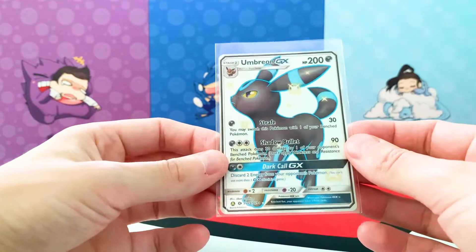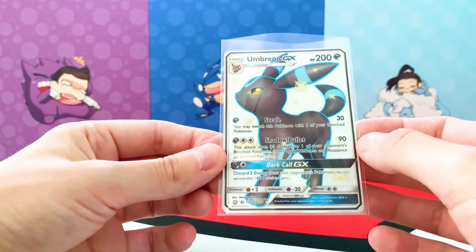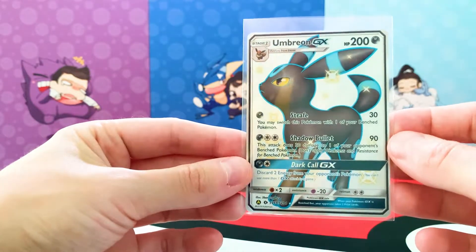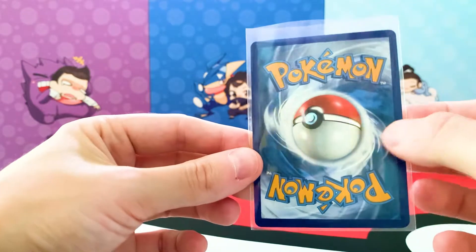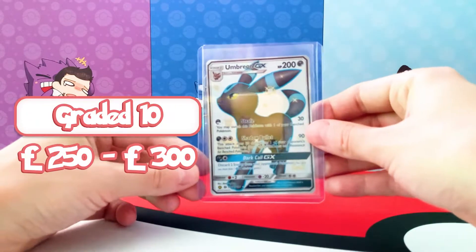Theo pulled the Shiny Umbreon GX! That wasn't even the last card. I think it's in fairly good condition — not too much wrong with it. Second protection on it. Amazing pull from Theo — that is like one of the tops. That's like almost second best to Charizard, I think. Very nice.